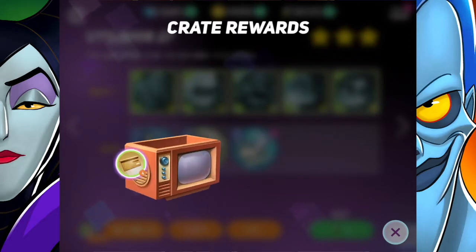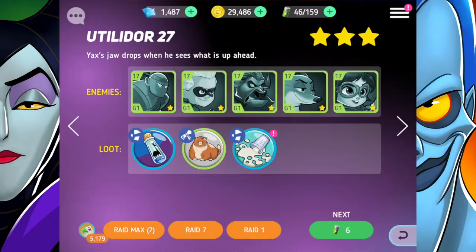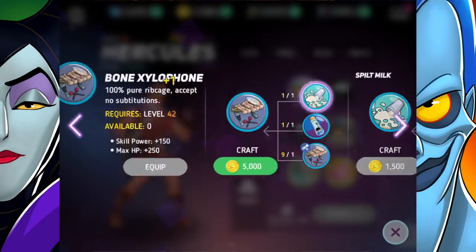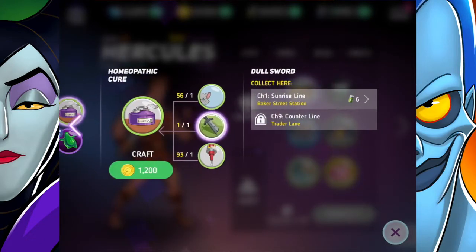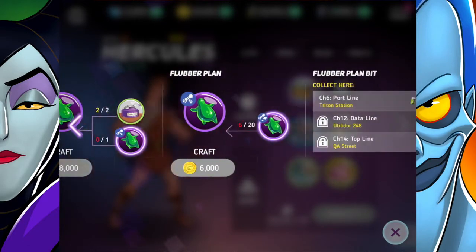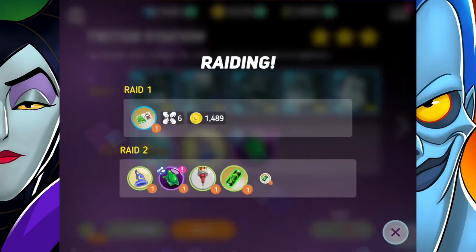We got some platinum credits, which I really need now since I spent all my gold, and some gold credits — no complaints there. Here we go with the Bone Xylophone — we'll equip that. Now all we need left is this one and the Flubber Plan. Oh dear, that's going to take a lifetime to get.